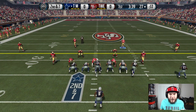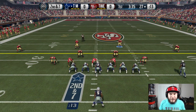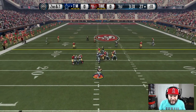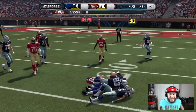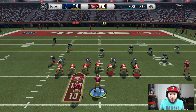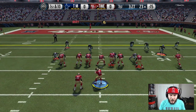I cannot believe that boss Steve Young is selling for 3.5 million coins. I want to get him really bad. We're going to give him a little throw today, see how he does — he's going to throw it at my user, Bo Jackson, with the pick here in the divisional round of the playoffs. First play of the game, we're running it with number 8, Steve Young.